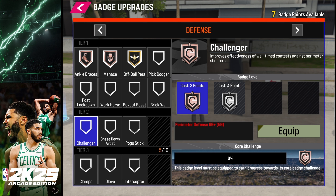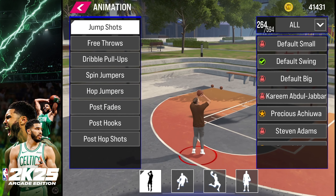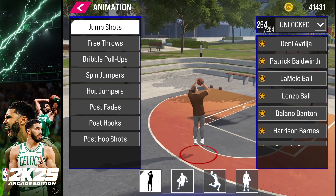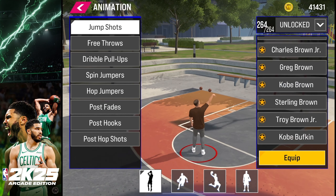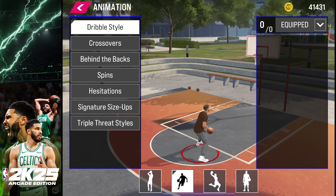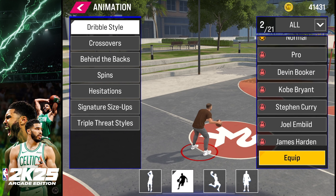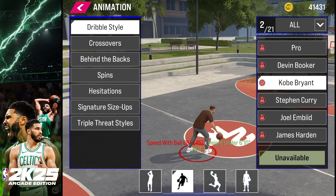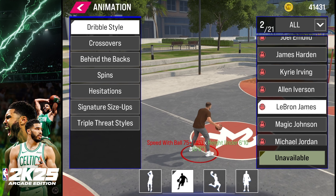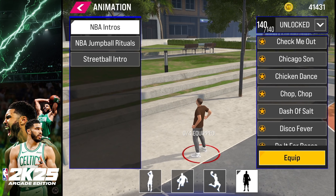For animations, you get a lot of choices from the beginning, though some are locked based on your player's size or attributes. For example, if you want Steph Curry animations, you need to go with a player six-five or shorter. You get to choose your jump shots, free throws, dribble pull-ups, spin jumpers, hop jumpers, post fades, post hooks, and post hop shots. You also get to choose your dribble style, crossovers, behind-the-backs, spins, hesitations, signature size-ups, and triple threat styles. There are a lot of choices, and some — like Kobe Bryant's animations — have specific attribute and height requirements.